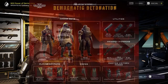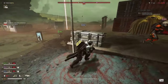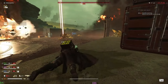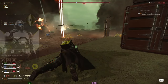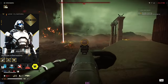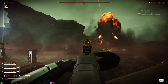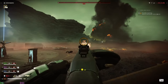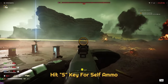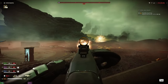With the democratic detonation war bond quickly approaching, I figured it was a good time to dump out a couple more loadouts. Starting with a build for machine gun lovers, this whole build is based around the heavy machine gun stratagem that was added recently. You'll want to combine that with the supply backpack because you can actually resupply yourself. You do this by hitting the 5 key on your keyboard; on controller, commenters will have to figure it out.